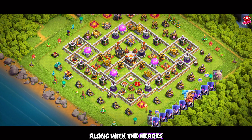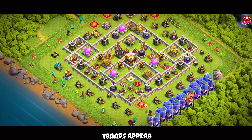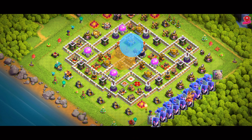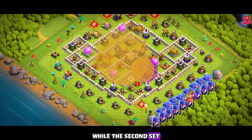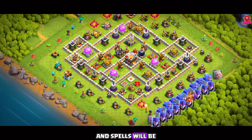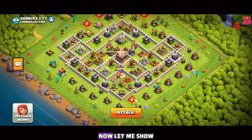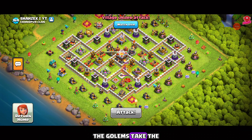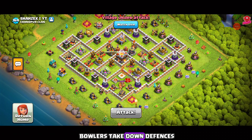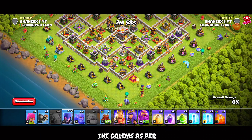Follow up with the kill squad along with the log launcher and the Warden set to ground mode. Funnel creation is crucial — otherwise hogs and miners will spread out and lose their strength. Always drop your log launcher out of range of defenses, as they'll target and destroy it if it's too close. The kill squad is now moving into the base. The queen has started targeting the Eagle Artillery as planned — use the heal spell along with the Warden's ability to protect from the bomb tower and Eagle Artillery shots.